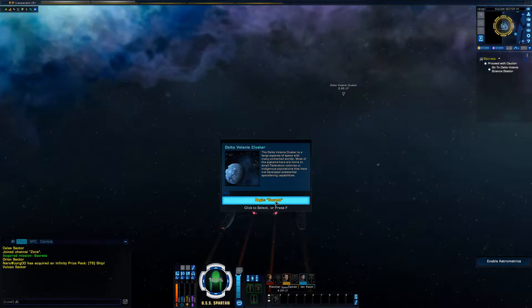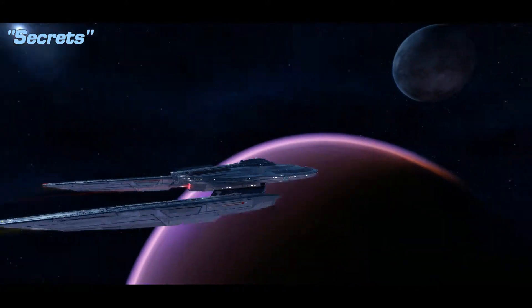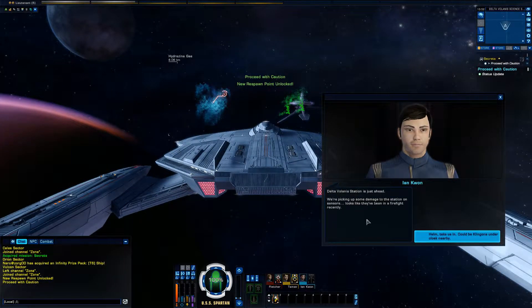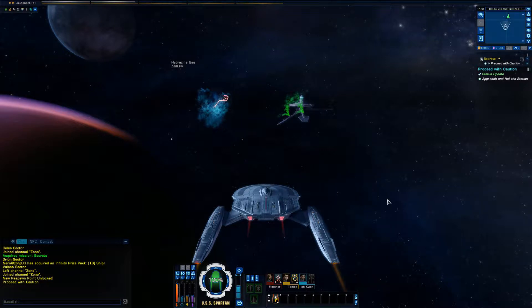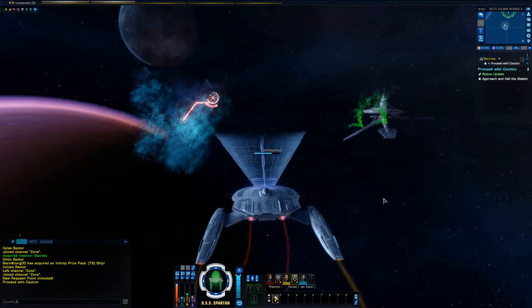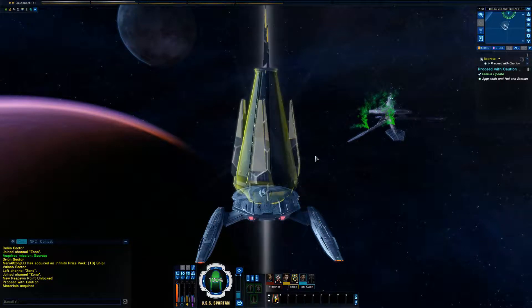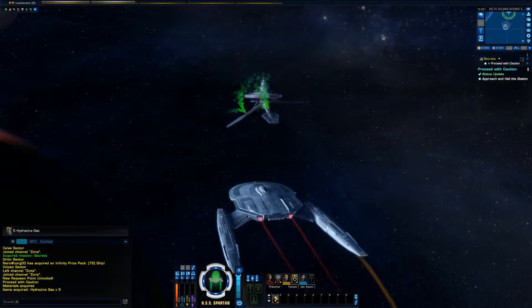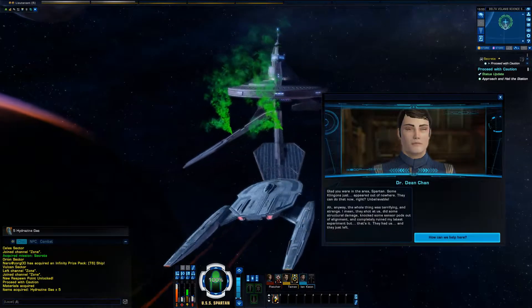Alright, we made it here. Let's begin. Delta Volanus Station is just ahead — we're picking up some damage to the station on sensors. Looks like they've been in a firefight recently. Helm, take us in. Could be Klingons under cloak nearby. Let's go to Full Impulse and get this hydrazine gas. You guys can let me know if you're familiar with STO and if these are really worth getting. I don't really know — sometimes I kind of just skip them because I'm more interested in flying my ship around.